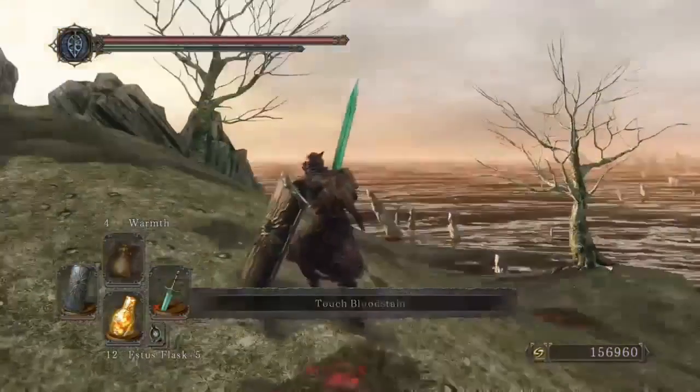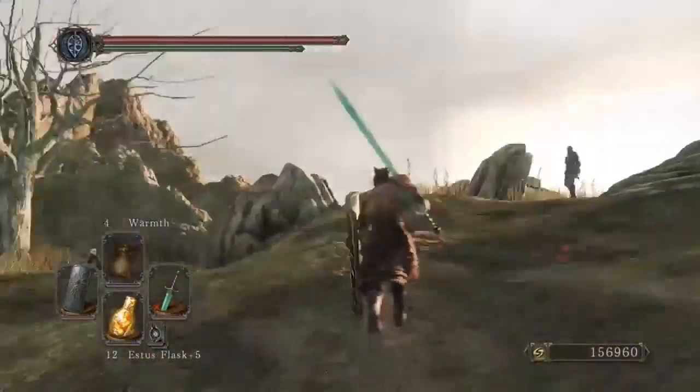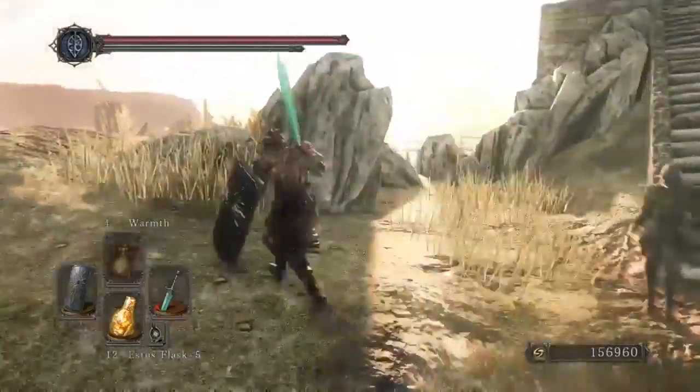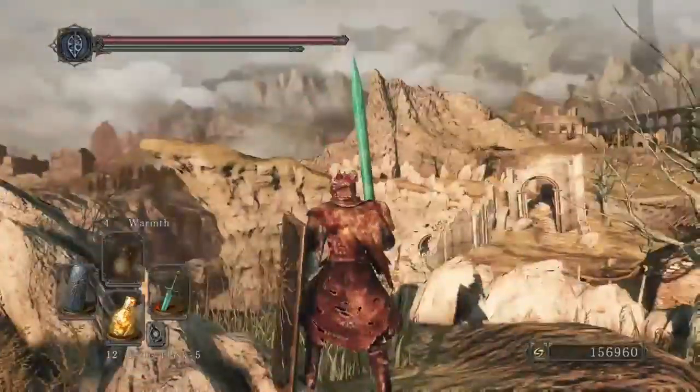Number 1: Majula. What better place to choose? It's a really cool place — it's where all the NPCs come, where you can level up and buy spells. It's also where you can join the Covenant of the Blue and the Champion's Covenant. And that view is just astounding.